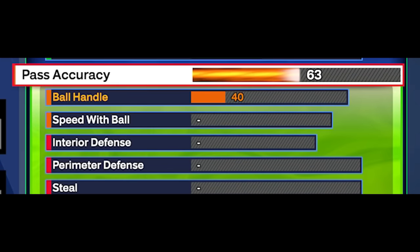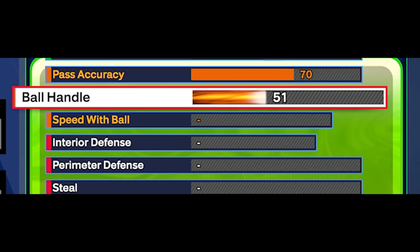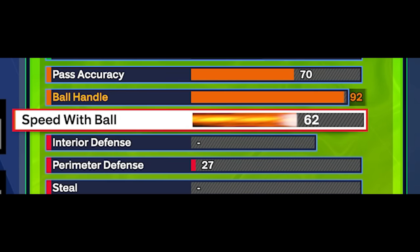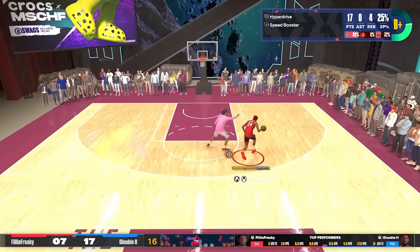Onto the playmaking. I was going to go with a 75 pass accuracy, but you only get some bonus Javale McGee pass styles with 75, so I went with 70 pass accuracy — good enough for a twos player. If you play fives, you need a higher pass accuracy. We're going to go 92 ball handle, because that's going to help us get that gold speed booster and unlock every dribble move at the 6'6" height. Speed with ball is going to go to 83. Most of these clips I haven't even played with a 92 ball handle yet — only 85 or 87 — so we're about to go even crazier.